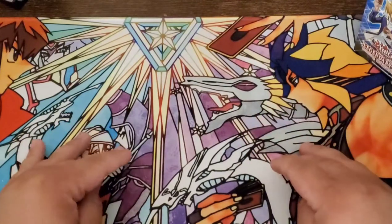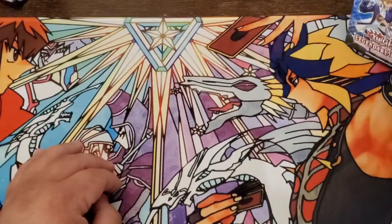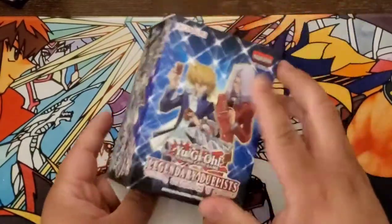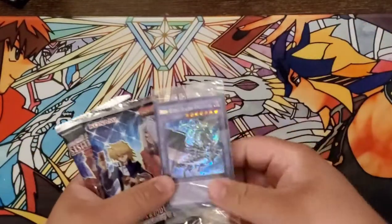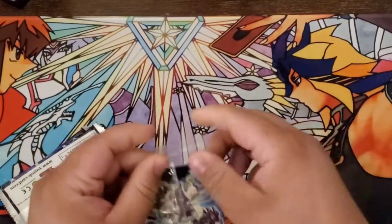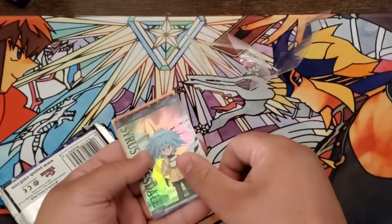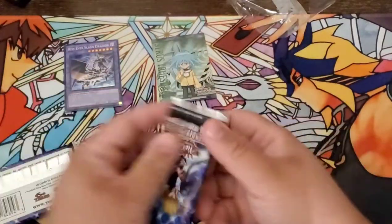Yo, what's up guys, it's Jerry here, and I'm going to be opening my six boxes of Legendary Duelist Season 1. Now earlier today I was dumb and I already started opening this one, so let's get right into it. I'm going to go with promos first. Who's our character card? Little Cyrus. Now on to the packs.